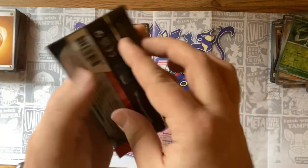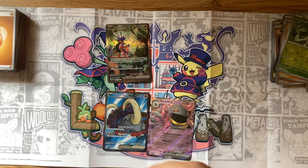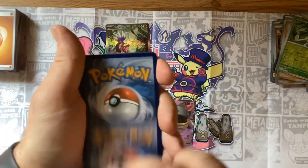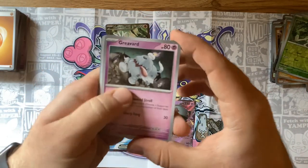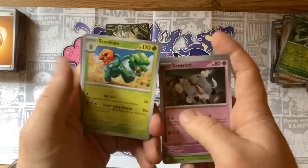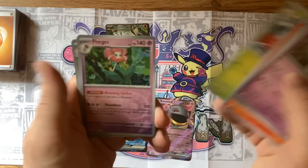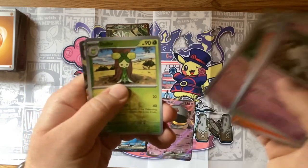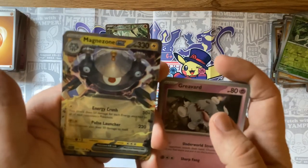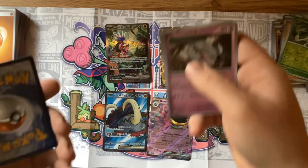We are doing great making our way through these sets. We got a Steel energy — Greavard, Mabosstif, Spidops, Meditite, Sableye — love Sableye, used it on my team. Torkoal, Breloom, Floridus, Dolliv, and the Magnezone EX! Check that out — heck yeah, another one! Love it. That's four EXs now.